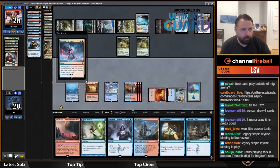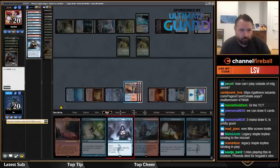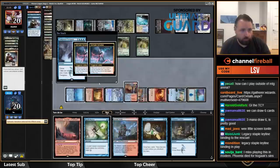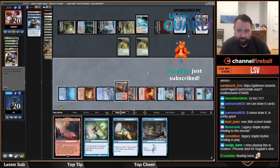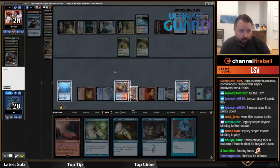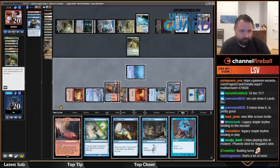These Sylvan Caryatids are actually a little annoying. Iteration — so I have no turns floating. Temporal Trespass — a bunch of turns. I really needed to draw that Phoenix earlier. Now I've got these Haul the Storm Giants, and I'd actually win without these Caryatids, but I don't have enough turns left to win.